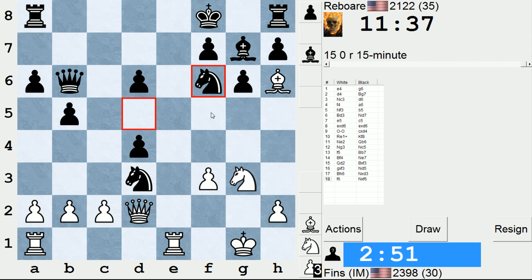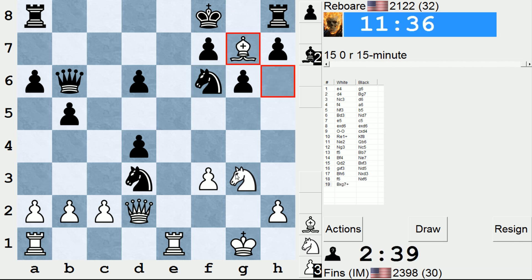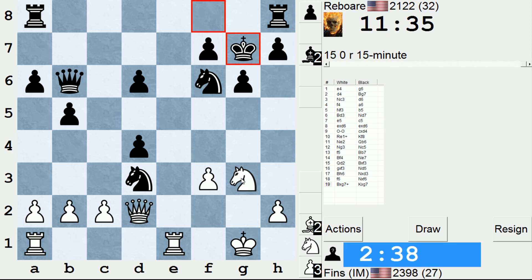Knight f5 right away, or take, take, then knight f5. If take, take, then knight f5, king g8 could be played, but queen h6 is looking good. So let's go with the most forcing one — check. There's also queen g5 straight away, but I don't trust it, especially with the amount of time I have.